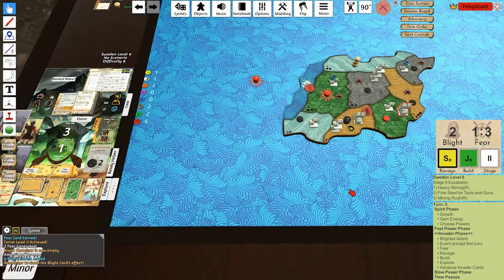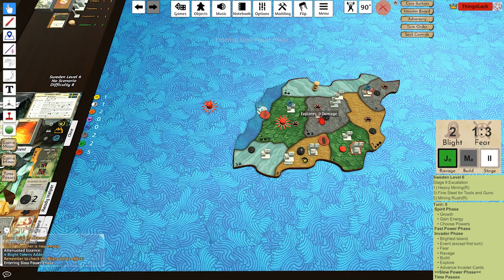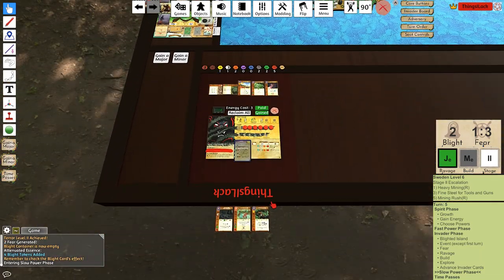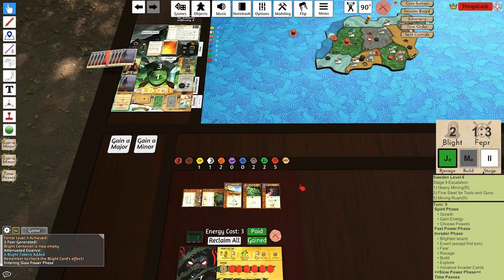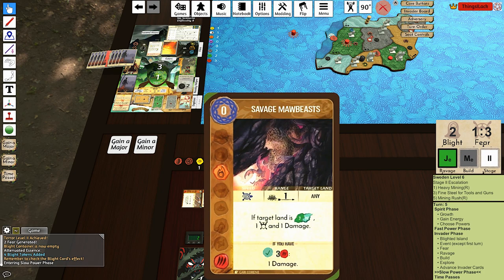A decent break — that doesn't build. That does build. Exploring the mountains. Now all of a sudden you wish we played this Terrifying Chase, because we could target this land and kick it all out. But alas, here we are. Jungle wetlands — a fear and two damage.